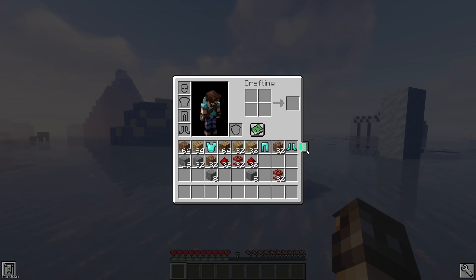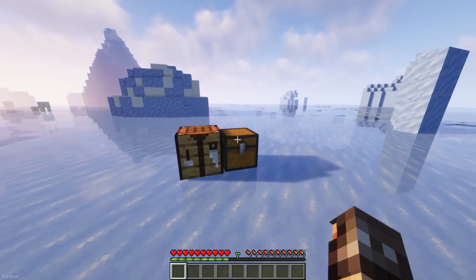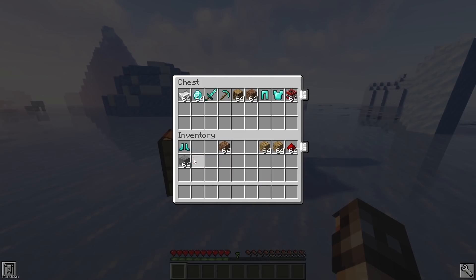There's also Inventory Tweaks Renewed, which adds a new button to any inventories, which could be your own or any chests. When you press this button, all the items in the inventory will be sorted neatly, with stack sizes replenished and sorted into alphabetical order.